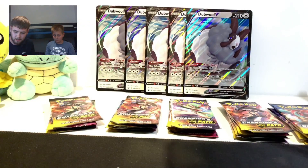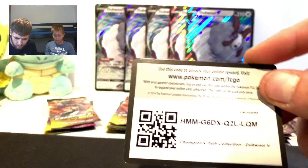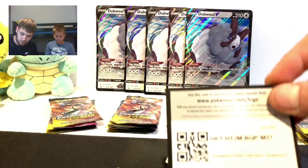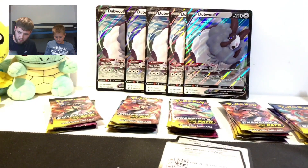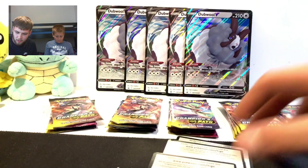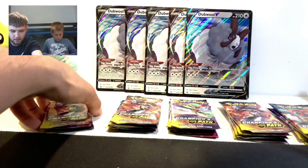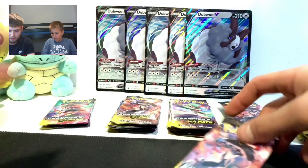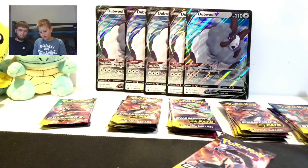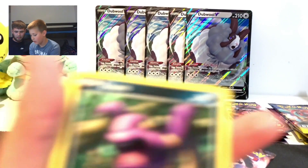We're back - here's the five collection boxes and Ollie is opening the first pack right now. We're obviously hoping for the Shiny Charizard or the Charizard VMax Rainbow Rare. I'll open my pack while Ollie opens his. Here's the code card - Ekans, snake backwards!